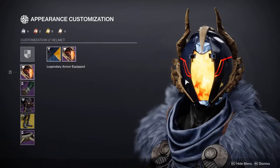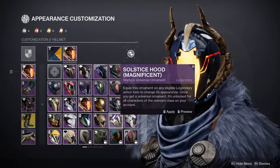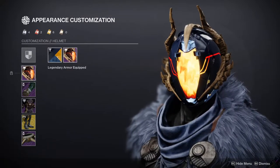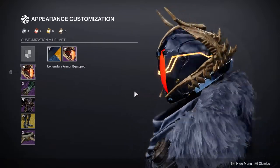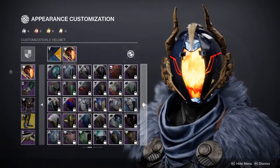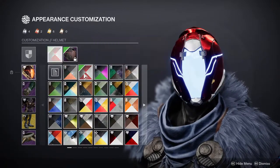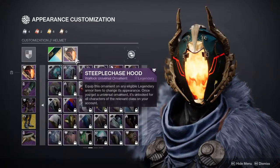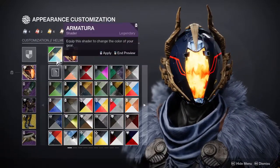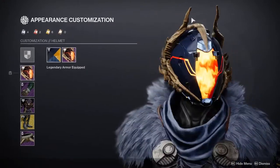Starting from the helmet and going all the way down — I ended up putting on the Season of the Hunt season pass armor. I think it looks really cool. I could have gone for the basic helmet but I think it looks boring. I like the color of this helmet a lot more, so it was a no-brainer. The only unfortunate thing is that the bone doesn't change color — I would have loved if that changed color.